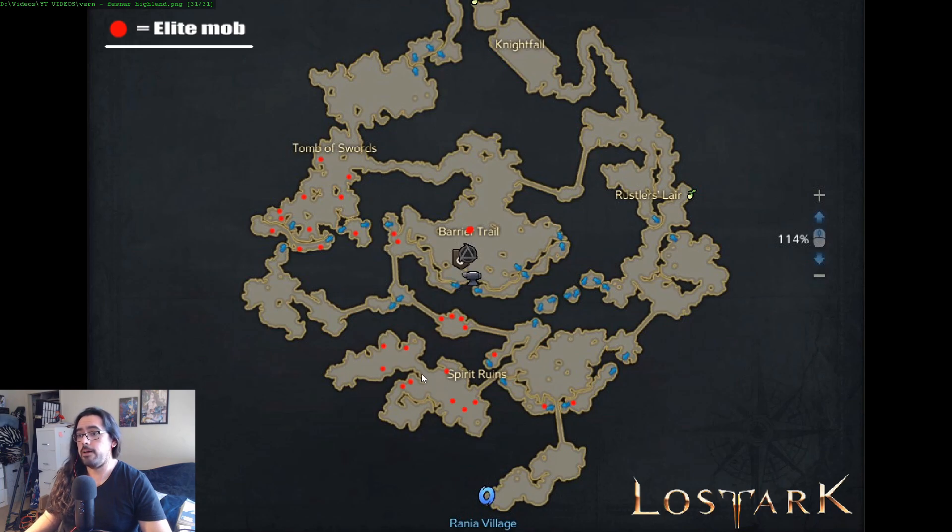The third number two spot is down here — there's two elites that are super close to each other. The problem with a lot of these spots is sometimes the bots will be chilling here. Hopefully in the future if you're watching this, they've killed the bots and you don't have to worry about them. I found the bots usually are always camped in this bottom one — keep that in mind.